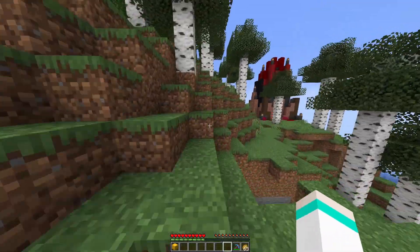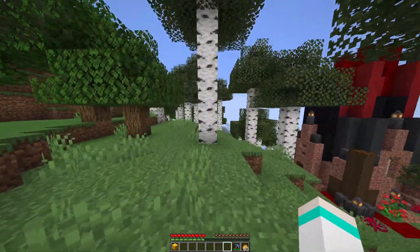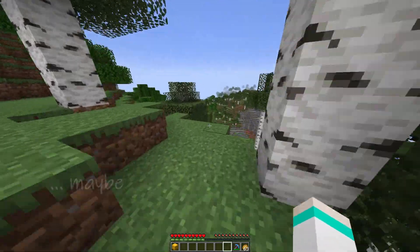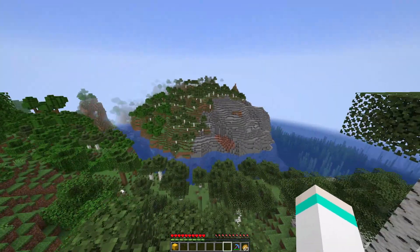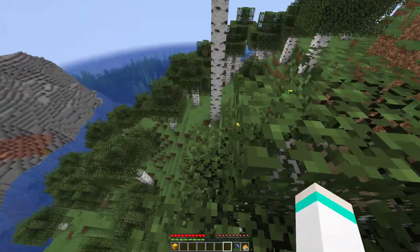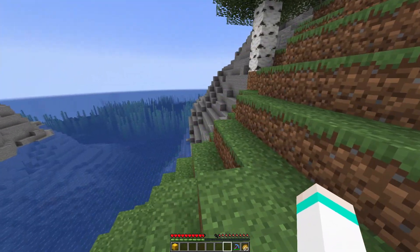So we're going over this way this time, going to go past KB's house from last episode - spoilers if you've not seen that one already. We're not going to waste loads of time like we did last time - just going to find a good spot and start building. Somewhere flattish would be handy. Just down here - oh, this isn't flat at all.